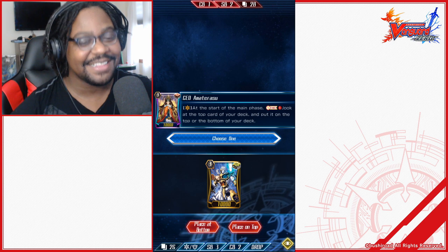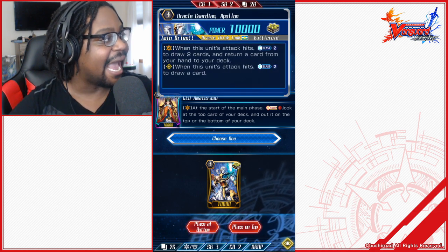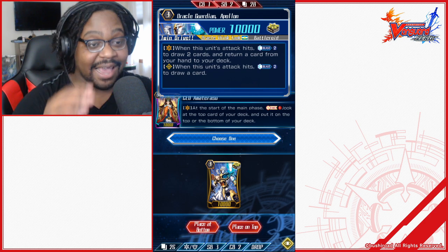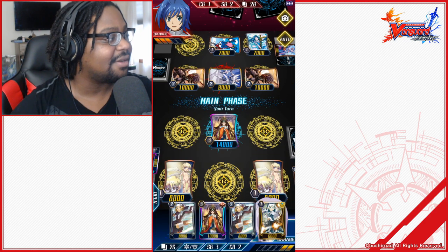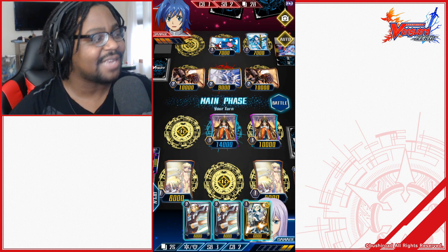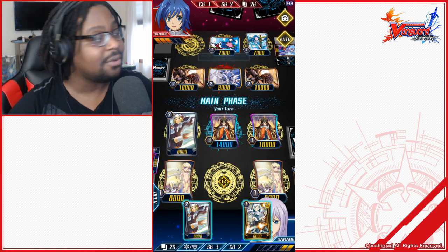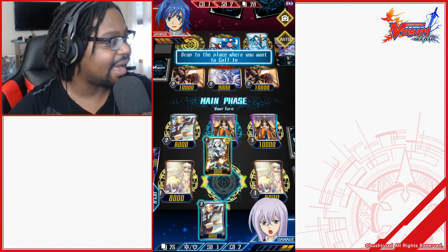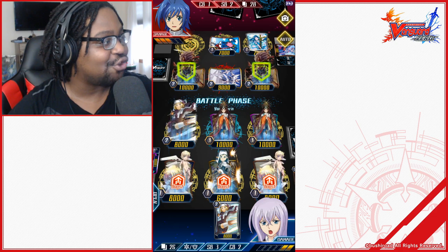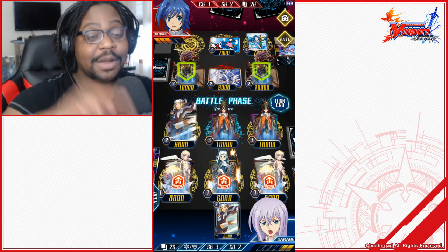This is our main character — the CEO of the Oracle Think Tank. This card is a critical trigger, and I'm getting the choice to put it on the top or bottom of the deck. Because we're going to do a drive check when we attack, putting it on top is the best move. On turn three, I'm going to call another CEO for support — our tech CEO and our operations CEO. I call my grade 2 as well to fill the open space. Now it's time to battle.